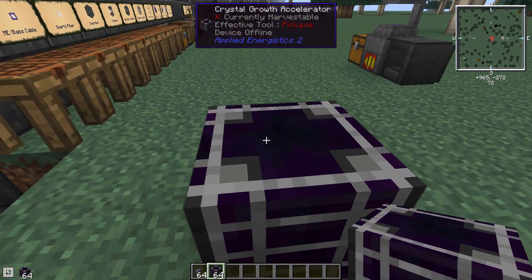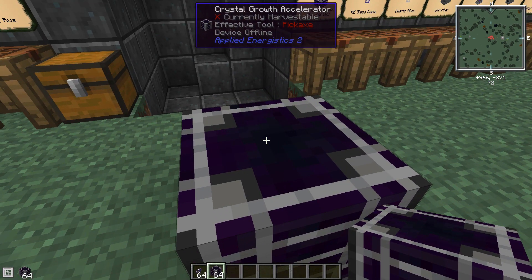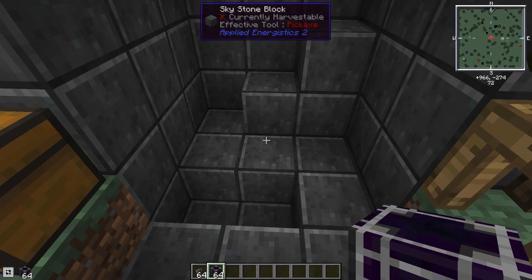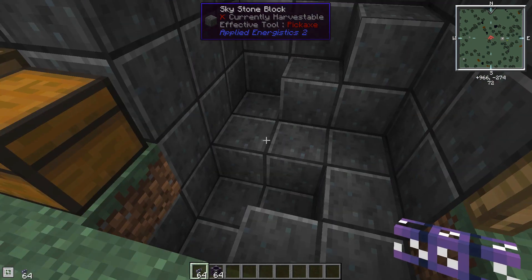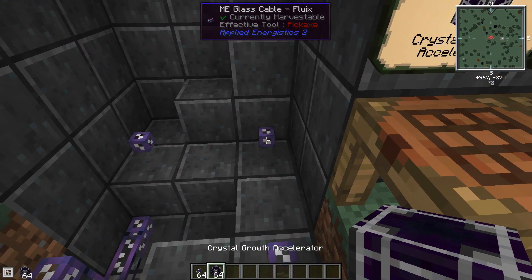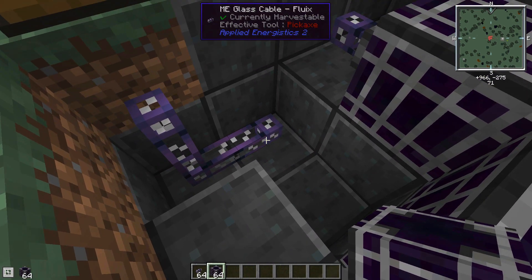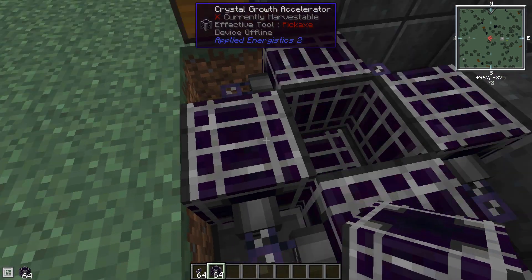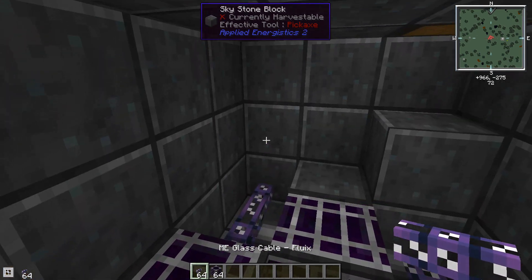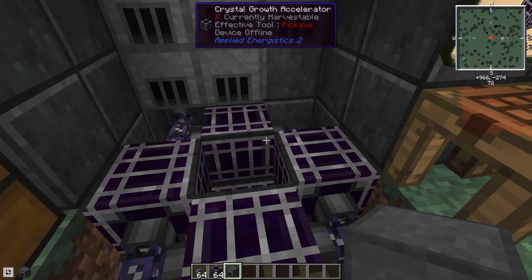The crystal growth accelerators have a top and bottom with a round area, and sides with a laddered texture. Cables can only attach to the top and bottom. You can place them like logs — if you place on a sidewall, it goes sideways. Lay out some cables and place the accelerators connecting to cables on their tops and bottoms. The power will come from vibration chambers. With five accelerators, we want five vibration chambers. Add water in the middle and coal into the vibration chambers — they'll start heating up and giving power.